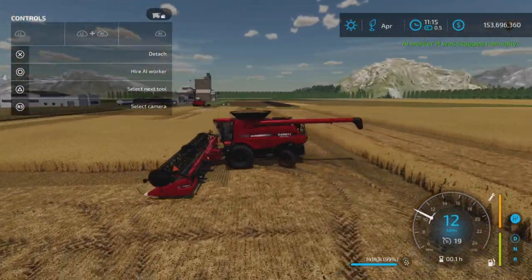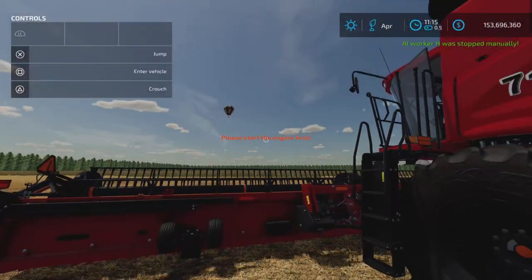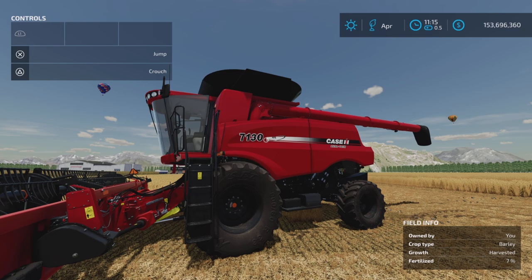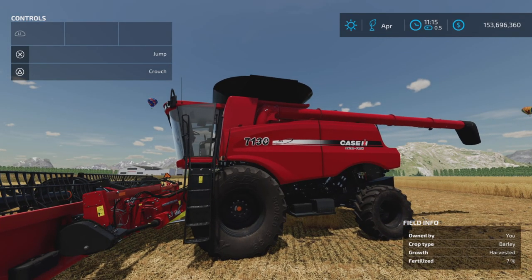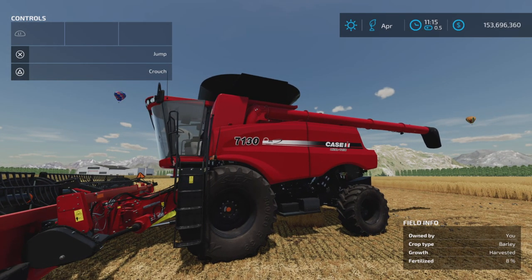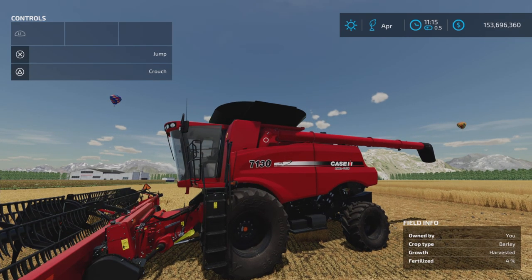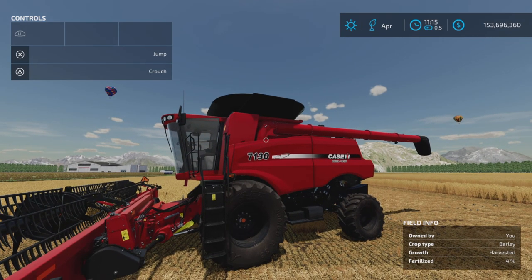And there you go — that's it. Really nice. A couple of really nice Case combines for you Case IH fans out there. The Case IH Axial Flow 130 series by Agritono on Farming Simulator 22. Thank you all for watching, and remember — it's only a game. Till the next one, bye for now.